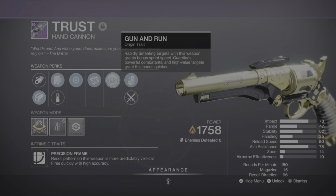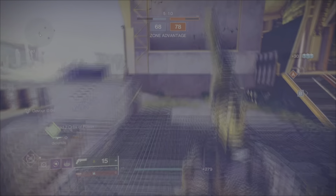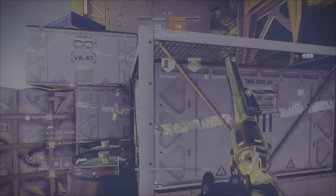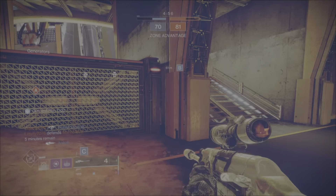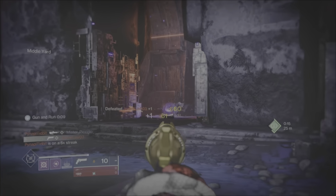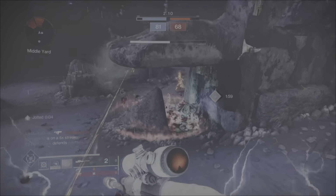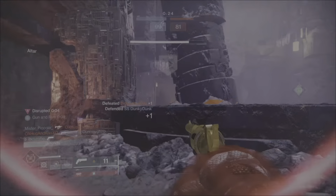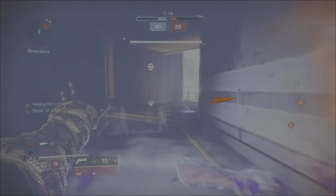So far I have two Trust hand cannons, and the one you're seeing in the background gameplay is the roll I'm currently using, which is a god roll. This weapon is not craftable, so you'll need to farm Gambit several times to get the right god roll. The Trust is a 180 rounds-per-minute hand cannon with 12 in the magazine. It's a precision frame, so the recoil pattern is more predictable and vertical, firing quickly with high accuracy. It's a primary solar weapon in the energy slot.